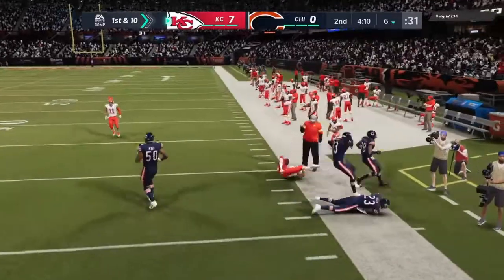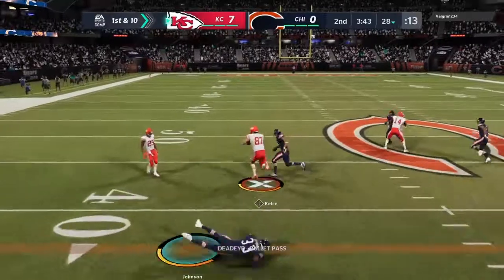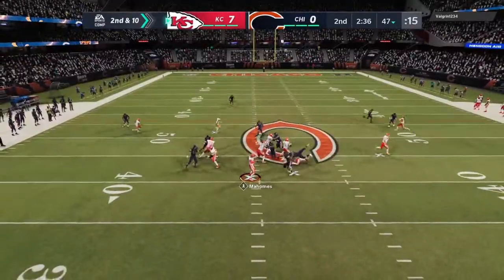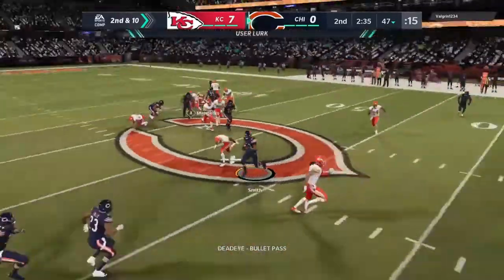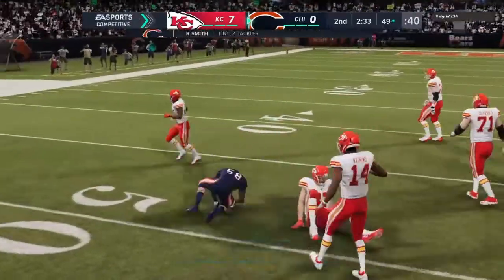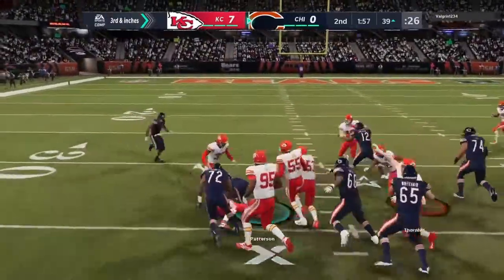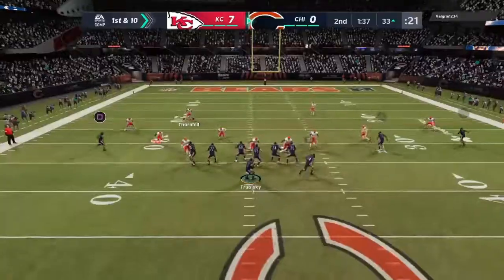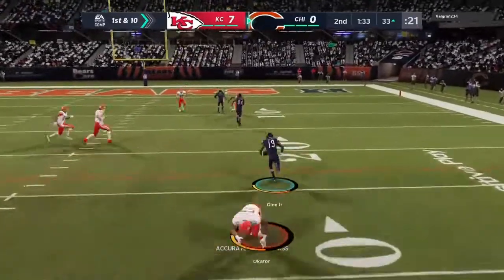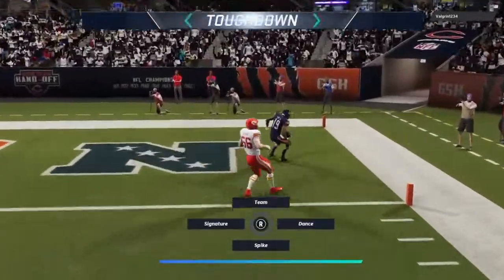On first down, Mahomes. Kelsey on the ground, and he slips up past. On second down, here's Mahomes — oh, this is intercepted, intended for Hill, picked off at the 47. On third down, Patterson, and they'll throw it with Trubisky. Ginn has it complete — touchdown, Chicago.